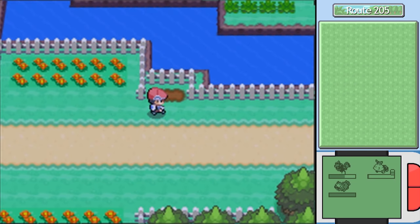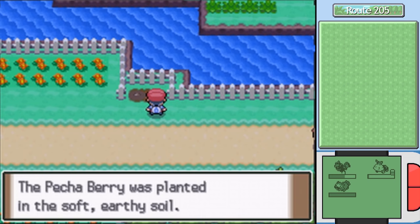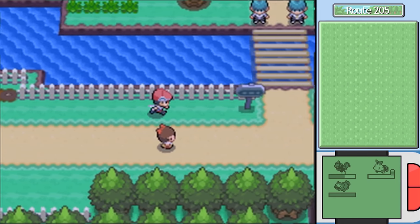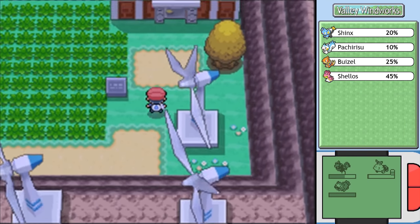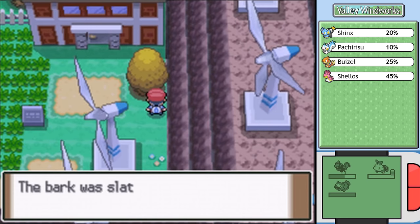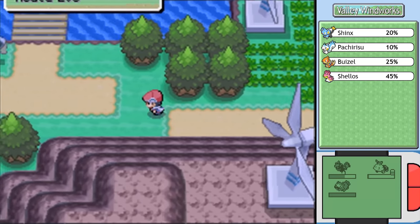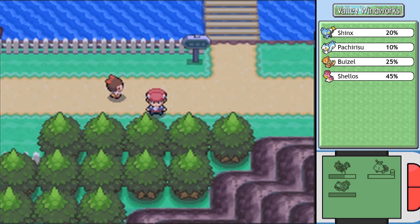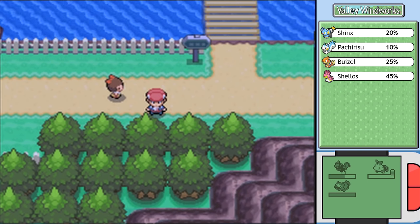With all that done, we've gotten the honey, stopped Team Galactic in Floaroma Town at least, and got the works key. We can now move on to the Valley Windworks. I'm sure that guy held hostage can wait a little longer, and that girl was probably already traumatized before we even arrived. Next time on Pokemon Platinum, we head into the Valley Windworks and hopefully see some progress on our berry plants and honey trees. See you guys then.